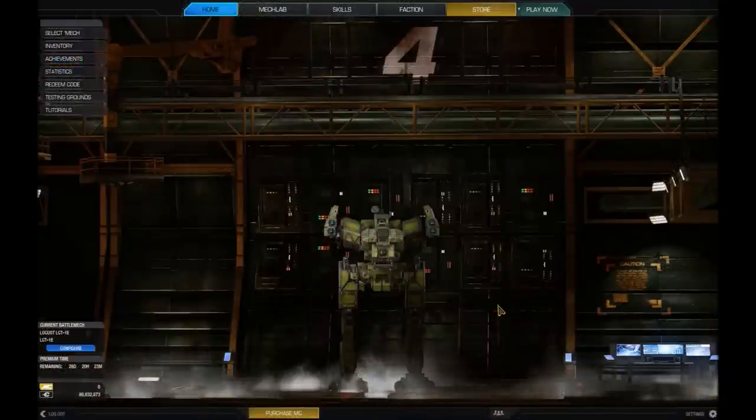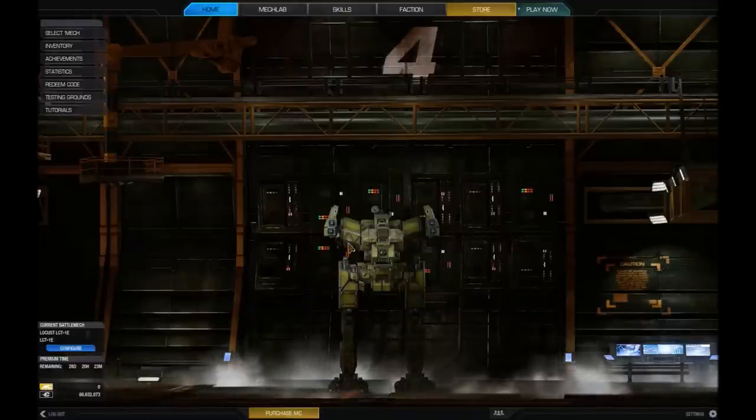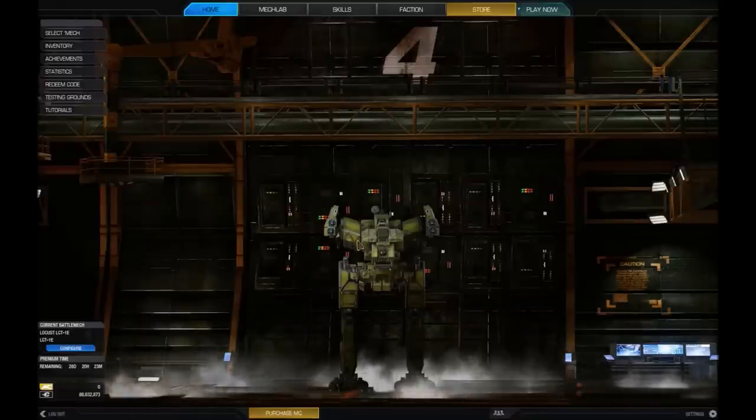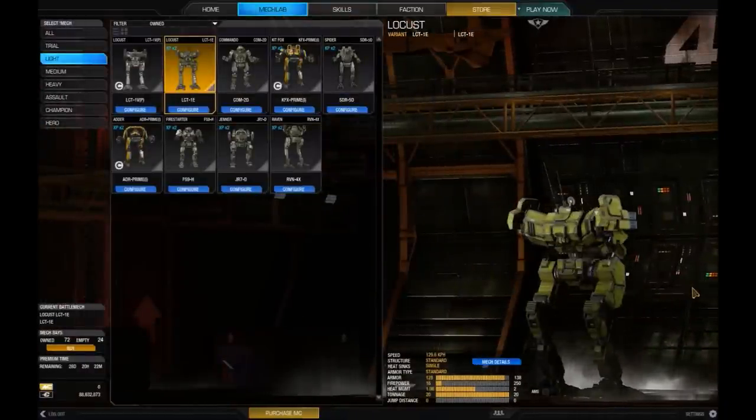Hello and welcome back to part 2 of the Mech Royale tutorial video. Here's our little guinea pig to show off the Mech Lab. This is one of the cheaper mechs, if not the cheapest mech in the game, the Locust LCT-1E. I ran this mech a long time ago, but I bought this one fresh so you could see how the upgrades and such work.